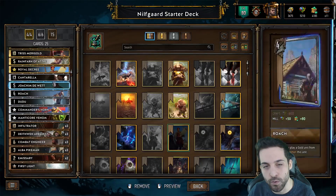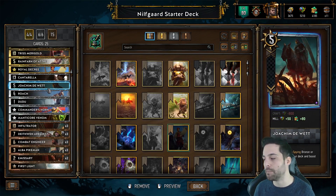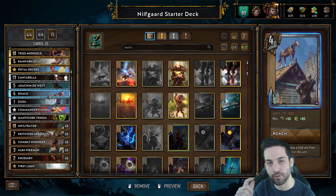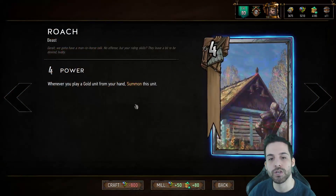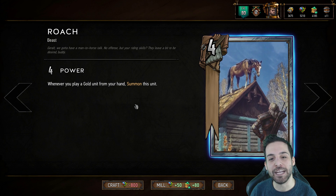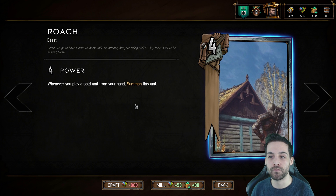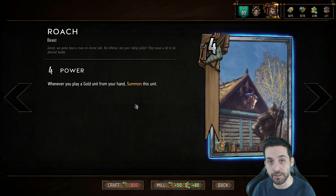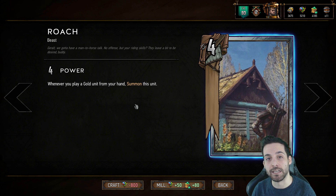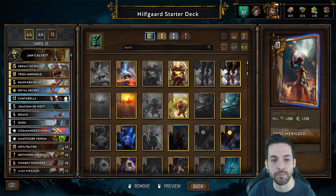These three silvers synergize a lot more with the faction and are going to stick in your deck for quite a long time. Roach — we all know Roach, she is Geralt's best friend. Whenever you play a gold unit from your hand, summon this unit. She's four strength. Roach is a unit you never want in your hand; you want her in the deck so that when you play a gold card, she comes out and gives you four extra point value, which is very nice and helps a lot with initial tempo plays.